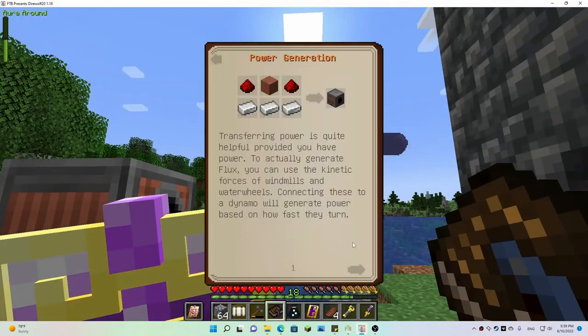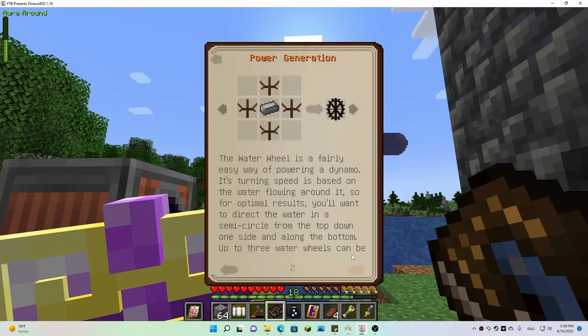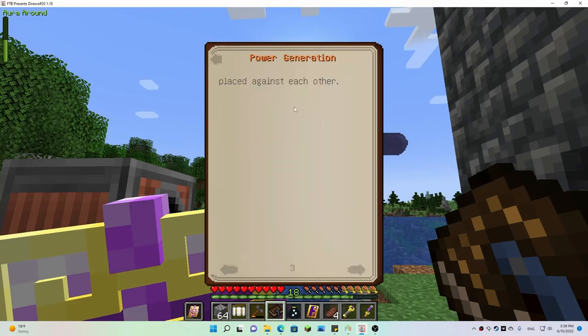Transferring power is quite helpful provided you have power to actually generate flux — you can use the kinetic forces of windmills and water wheels. Connecting these to a dynamo will generate power based on how fast they turn. The water wheel is a fairly easy way of powering a dynamo — its turn speed is based on the water flowing around it. For optimal results you'll want to direct the water in a semicircle from the top, down one side, and along the bottom. Up to three water wheels can be placed against each other.